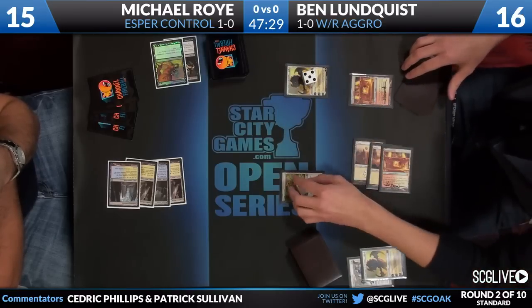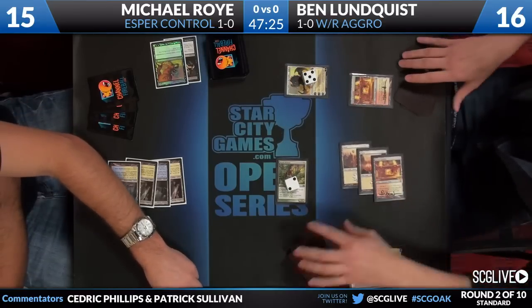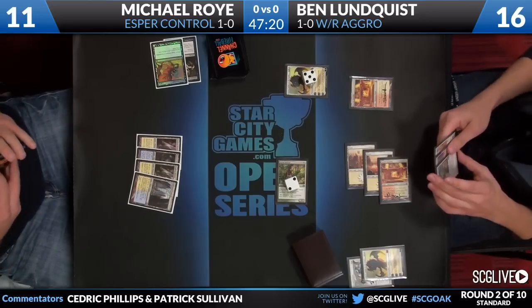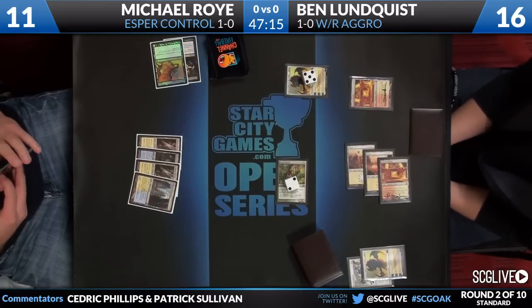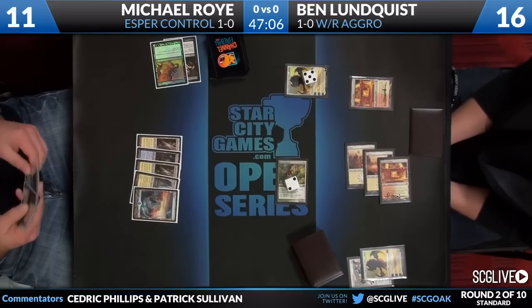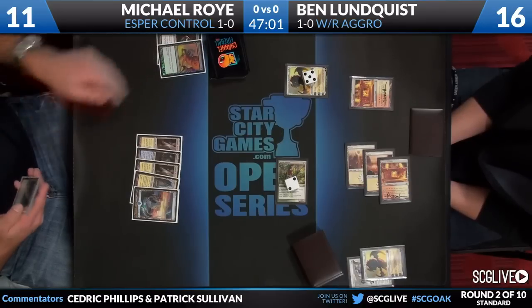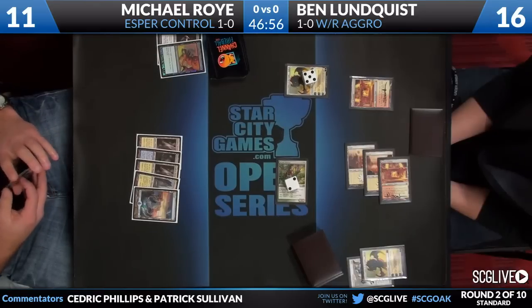Dryad Militant is going to turn into a four-three coming into the red zone, knocking Roy down to 11. He's got a little bit more mana to work with, but he's got a four-three facing down Ajani on five counters. The ultimate isn't really a big deal in this matchup for Ajani, but the double strike is potential for a lot of damage. An Island's going to come into play for Roy, and Lundquist played a Sacred Foundry untapped - a very loud representation of Boros Charm or Brave the Elements. Of course, those instants are removed from the game because of Dryad Militant's text.